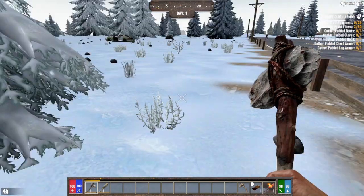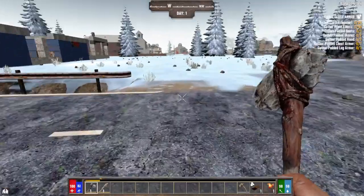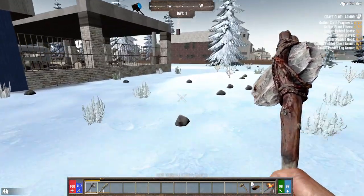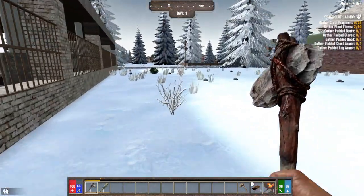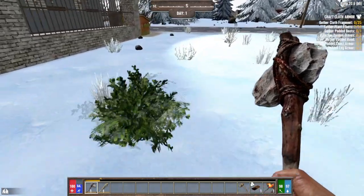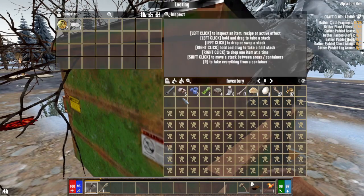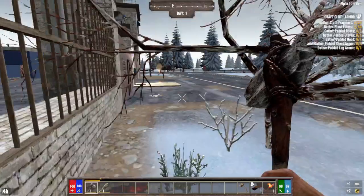A mountain lion — I guess I'm going the other way. I don't want to get killed in the first couple minutes of gameplay. Bob's only got one entrance so I might with that mountain lion there. I'll sneak in real quick.